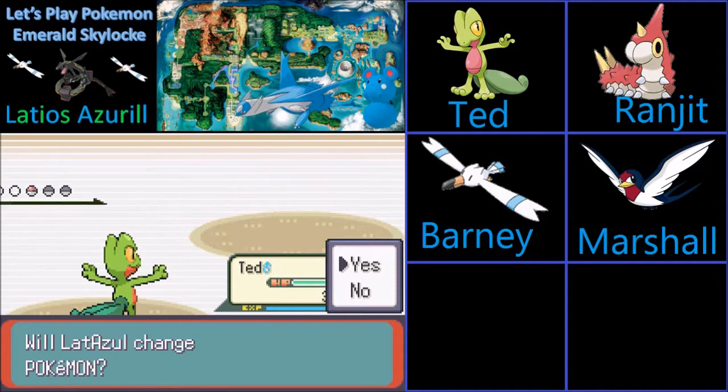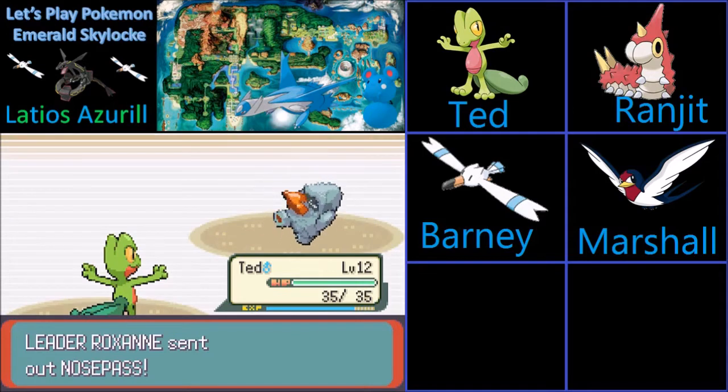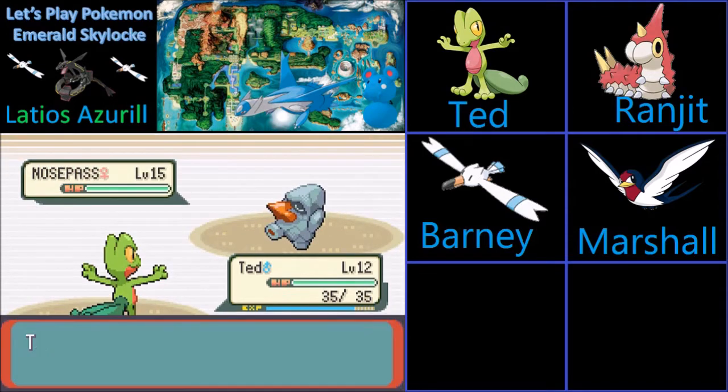Next is Nosepass. Ted, can you handle this? It's level 15, and we're faster, clearly. It's a rock type — that's not doing anything to it. We're not doing anything to it either. It's hardening up, which is okay because Absorb is a special move. We got a crit — that's partially irrelevant.